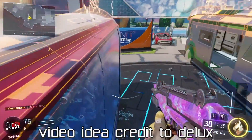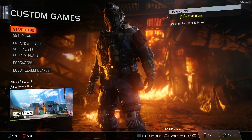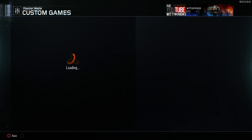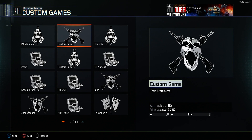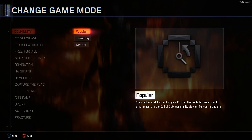Let's get straight into this video. So the first thing you want to do is go into the multiplayer menu and go into custom games. When you're here, you want to go into setup games, change game mode, go up to the community game modes, go into popular, and choose one of the game modes that contains the MSMC or the Olympia.